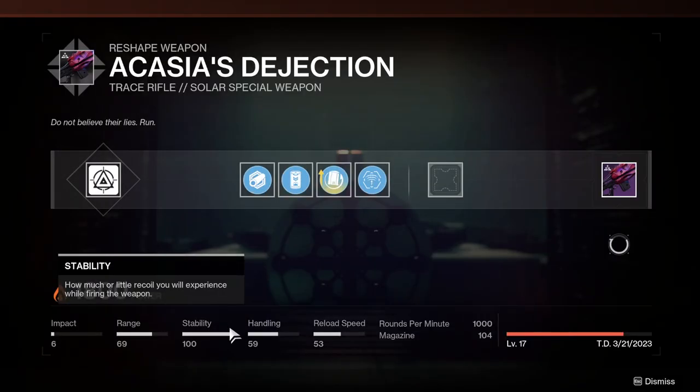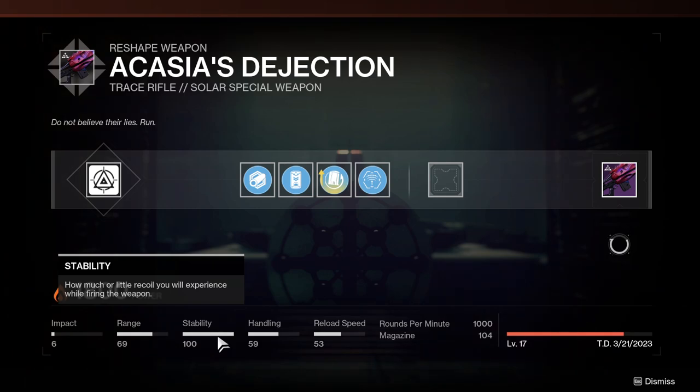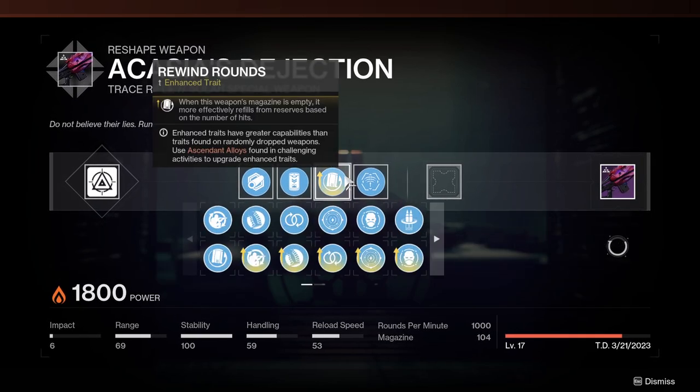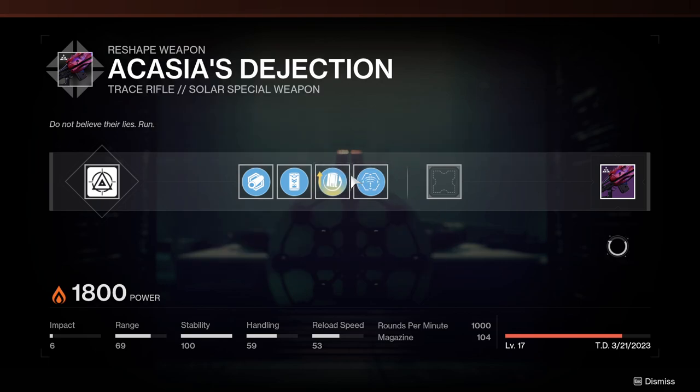The stability on this thing is crazy — I know all trace rifles have really good stability, but using this one it felt like I had literally zero recoil compared to my normal trace rifles. I think this gun has huge potential. Rufus's Fury is probably the better weapon to go for, especially with buffs to primary weapons coming in the future, but the second weapon a lot of people should go for is this trace rifle. Double special is great, trace rifles are great, and this one is more interesting than others that are mainly just add-clear weapons because it can also handle yellow bars and champions with the Target Lock and Rewind Rounds combo.